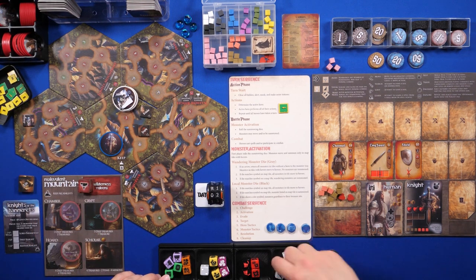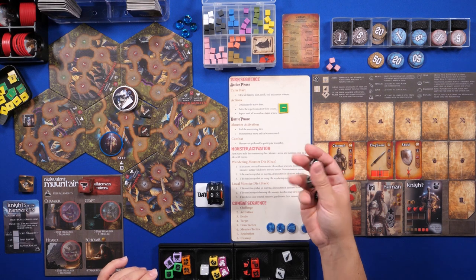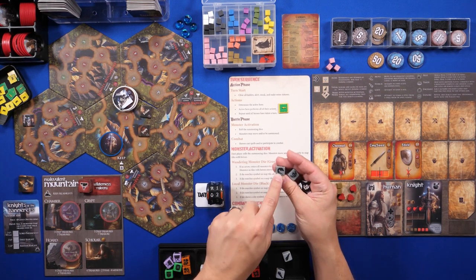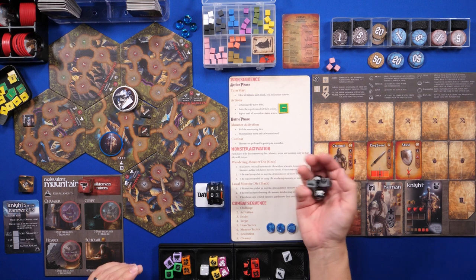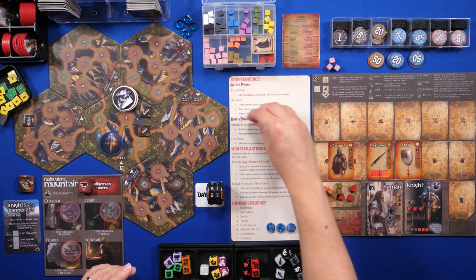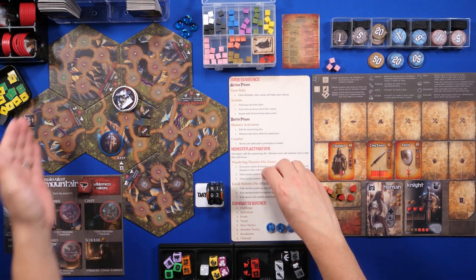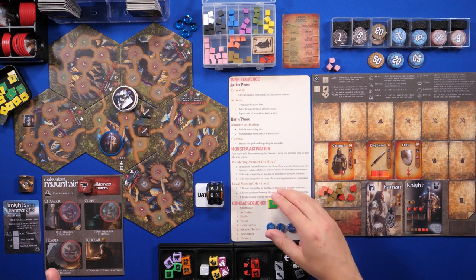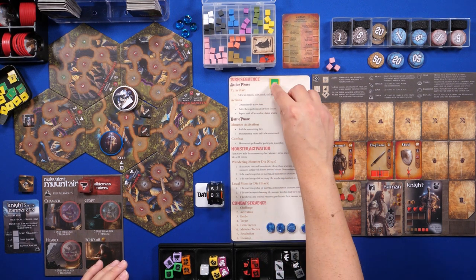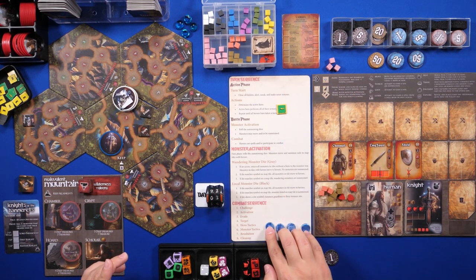There are still reasons to roll these dice even in a civilization tile — if monsters have spawned throughout the realm, one symbol will make them return to the tray. So even in a civilization tile you should always roll. But in this case it won't have an impact. There's no monster activation, combat sequence doesn't apply, so we move on to the next day. Day three — turn start, no statuses, restore four actions.